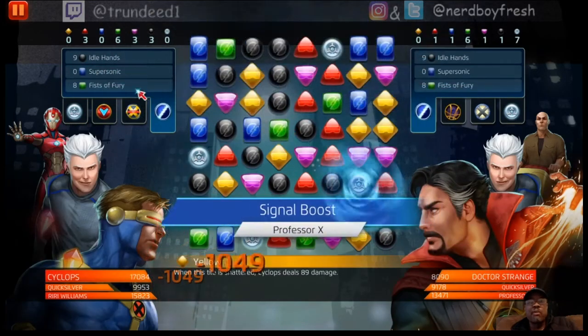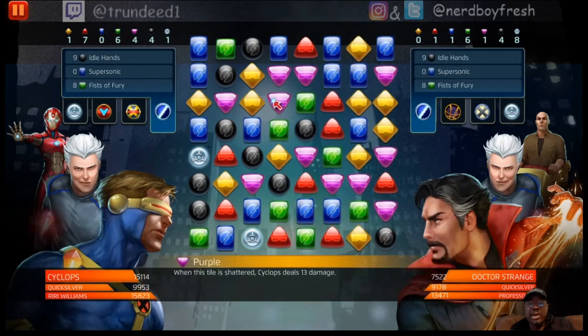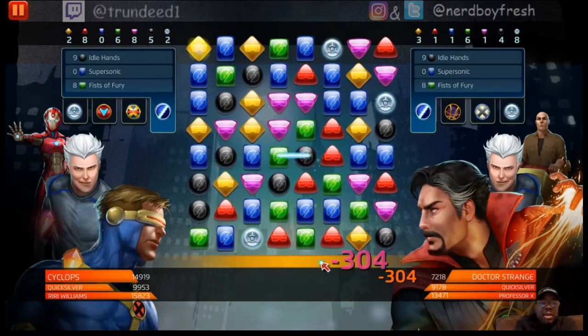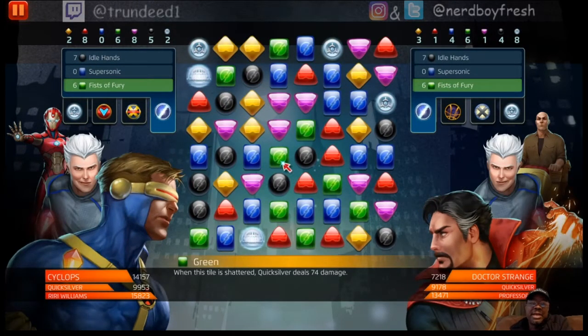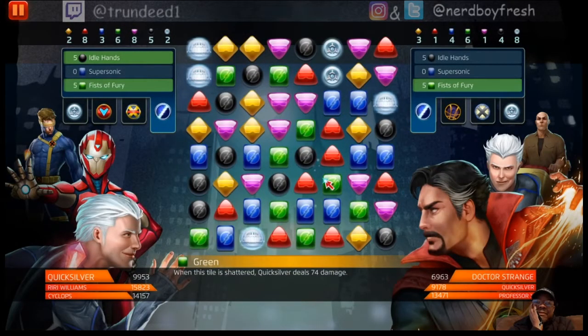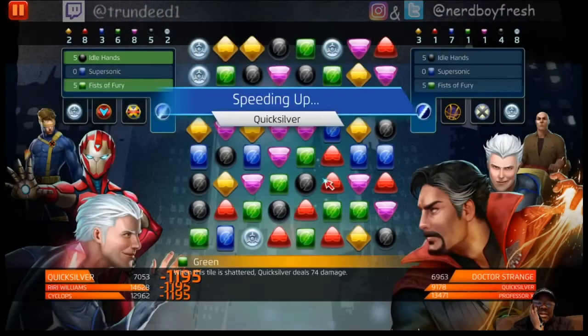The black gems are going to work out well — being able to use Idle Hands will work out pretty well if we can cook those. I'm going to run this blue right here and lock in a tile. They're going to speed up. He's going to run one more. There is a blue play on the bottom. Supersonic is going to clip me for about a thousand — not too bad.